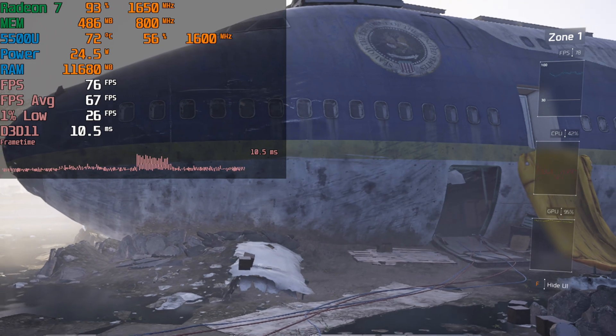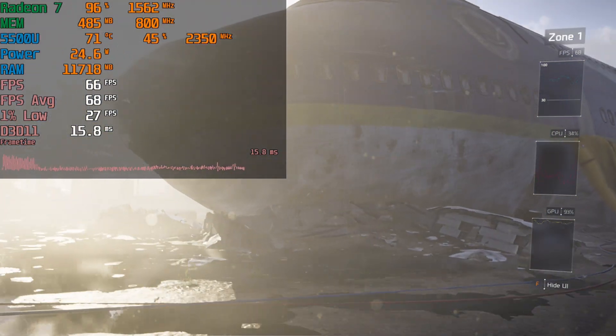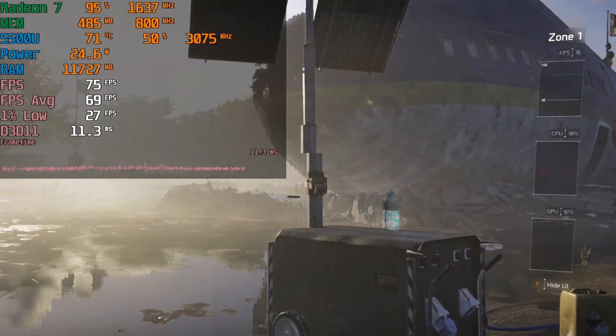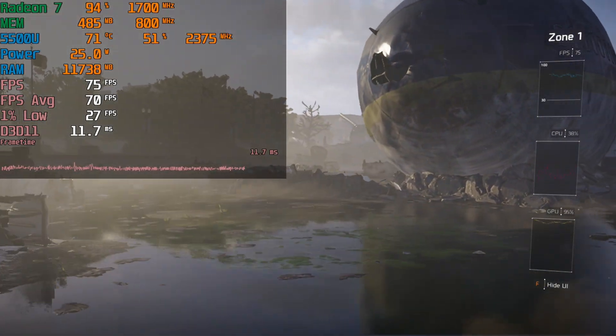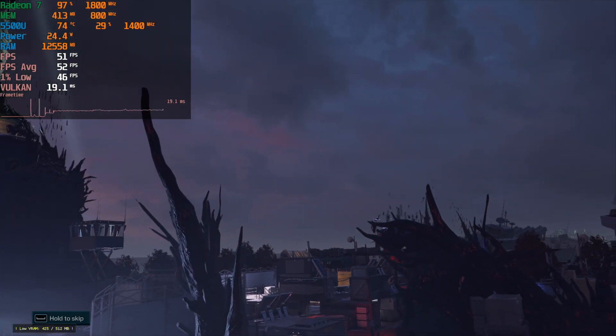Taking a look at The Division 2's built-in benchmark, we can see there is a noticeable performance uplift. The 1% lows continue to be a problem, but by the end of the benchmark it did provide a higher result of about 10 fps. The 16 gigabytes makes a noticeable difference in The Division 2.